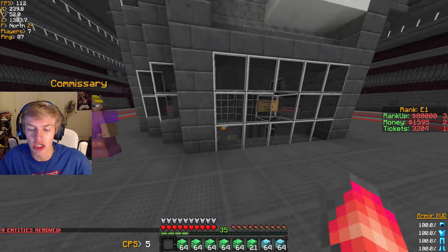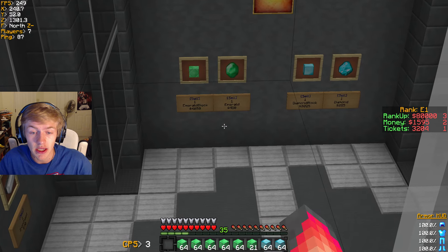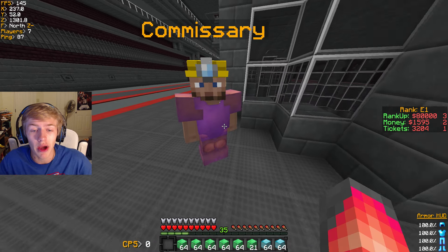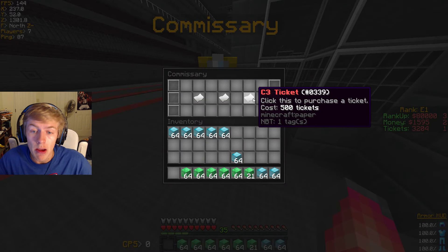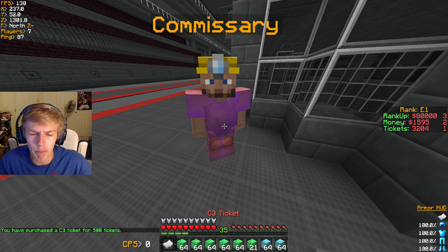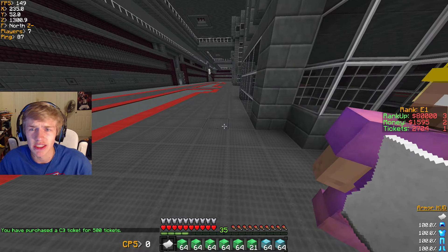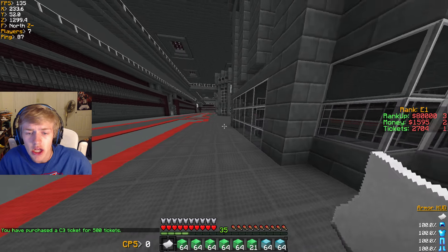The C1 shop has emeralds selling for $4.50 a piece, so I'd make no profit there. Let's go ahead and get the C3 ticket. Boom - 500 tickets down the drain, but we actually had around 3,200 tickets going into this purchase so we still have plenty of tickets. We are all good.